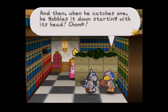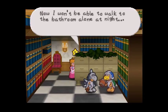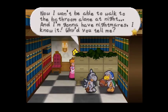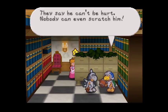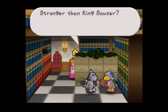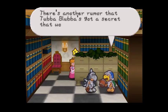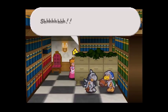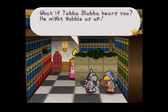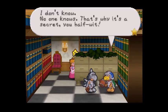Somewhere near his castle is a mansion and a village full of ghosts — I guess Master Tubba Blubba sometimes goes there to catch Boos, and when he catches one he gobbles it down starting with its head. Brrr, that's so scary — now I'll have nightmares, why'd you tell me? I also heard that Master Tubba Blubba is invincible — they say he can't be hurt, nobody can even scratch him. He might even be stronger than King Bowser! Even Tubba Blubba has to have some weak point — it's just common sense.